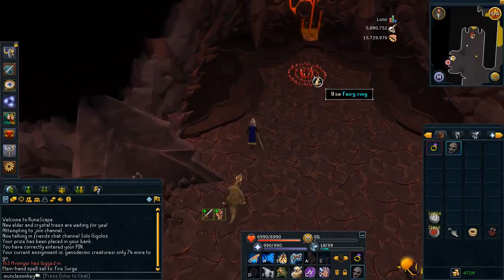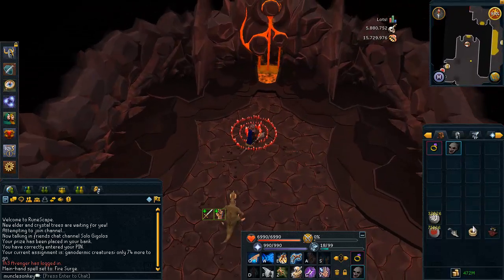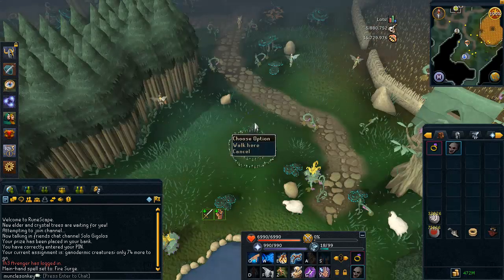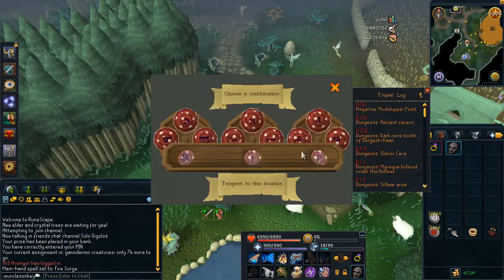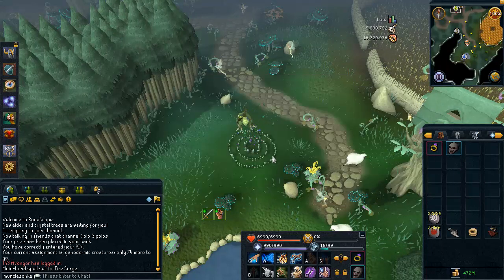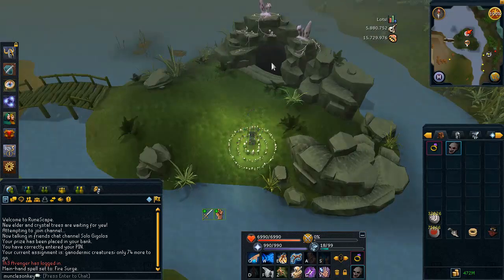Heading off, you want to get yourself to a Fairy Ring. Takozo is a great ring to bank with because it can get you very close to a Fairy Ring. We're heading towards the Polypore Dungeon, which is a large and confusing place, but the Fairy Ring code BIP will get you very close to that dungeon. Just use that code and then proceed to the Ganodermics.